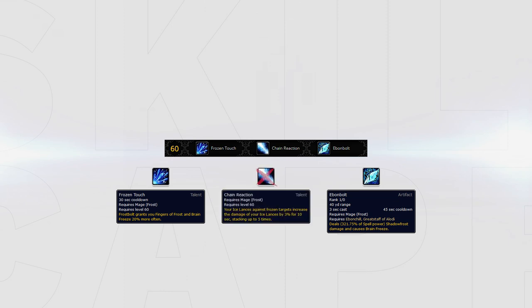Chain Reaction should generally be avoided. Although this talent will be up pretty much whenever you are bursting, giving you a small damage bonus on one of your best abilities, it is largely insignificant, as the occasions where you will reach 5 stacks while bursting are quite rare.